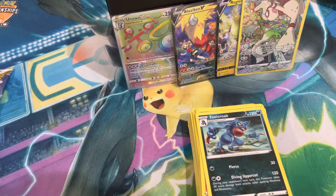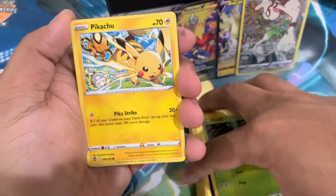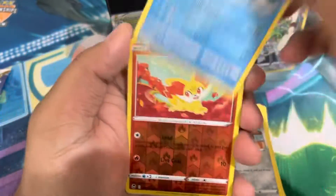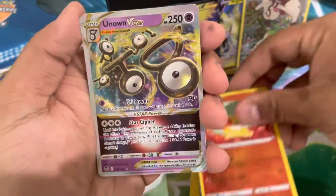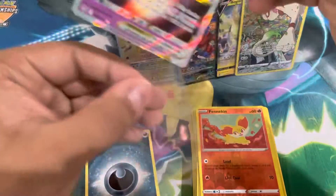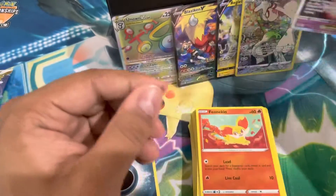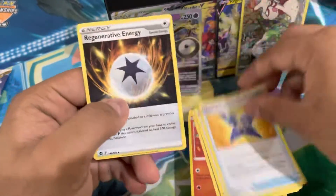Heading into the last two packs — if you're enjoying this content please like and subscribe. If you like and subscribe I guarantee we get a fifth hit; if we don't, that means you didn't. Pack seven: Growlithe, Klinklang, Wailmer, Fennekin. You guys see that? You have to like and subscribe — Fennekin and Unknown V-Star! We've now pulled two of this guy in one ETB opening! Not the Unknown V, not anything else — just Unknown V-Star. Look at that holo. What a gorgeous card — he's gonna hang out with his buddy.